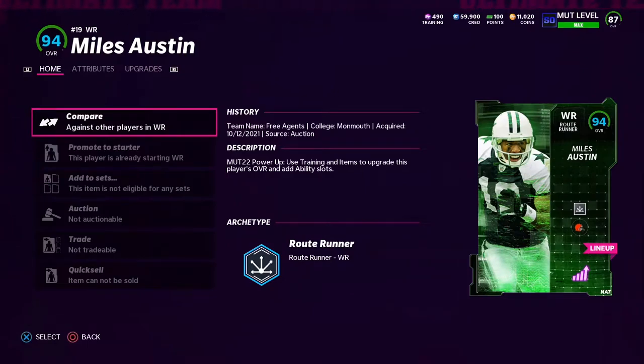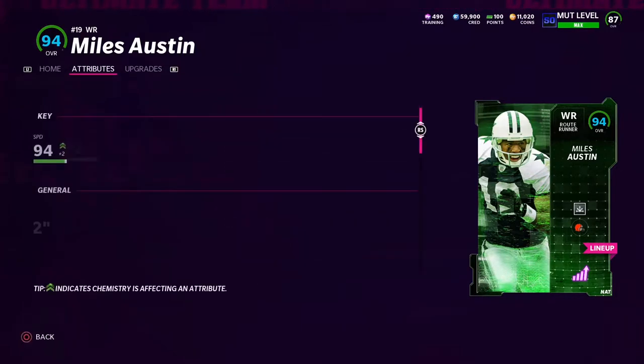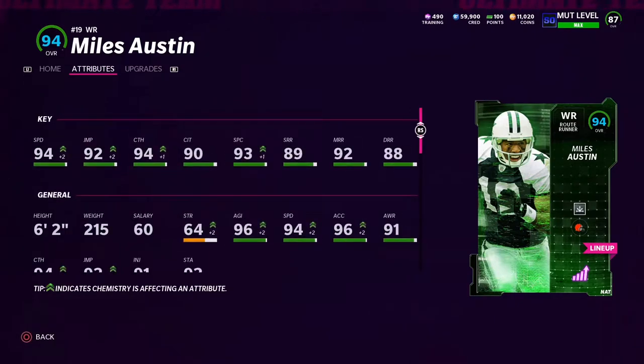Yo, what's going on guys? We're going back to the channel. As you see today, we have Myles Austin on the Browns theme team — brand new team of the week receiver. With the theme team boost, his speed is a 94 with a 92 jump, 94 catch, 90 catch in traffic, 93 spec, 89 short routing, 92 mid route running, and 88 deep route running. He's also got 90 acceleration and 96 agility.